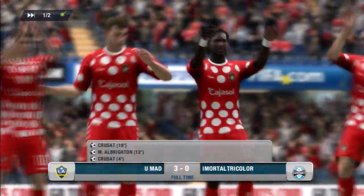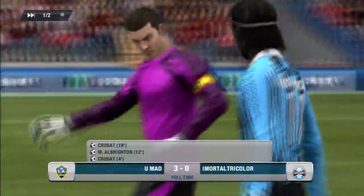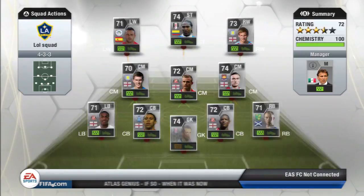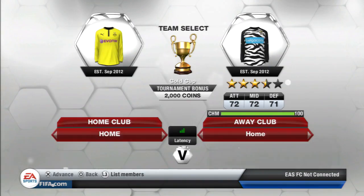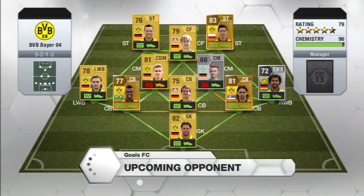We got to halftime with 3-0 and that's how the game ends because I didn't score any goals in the second half. I've got Ferdinand and Rose as my left back, Ferdinand as my central back, and another central back is Bramble from Sunderland.